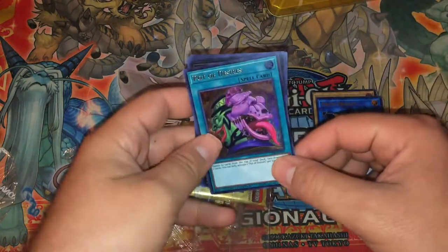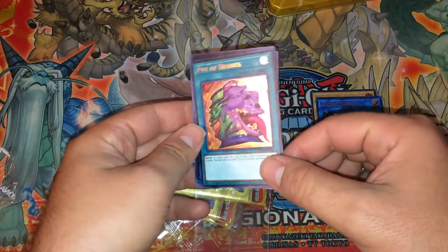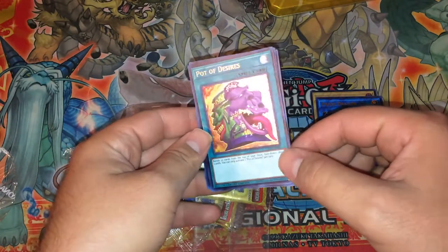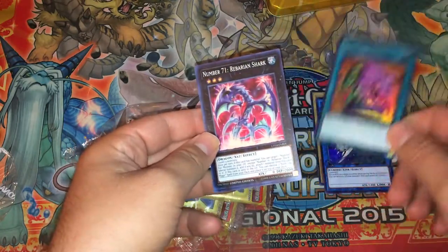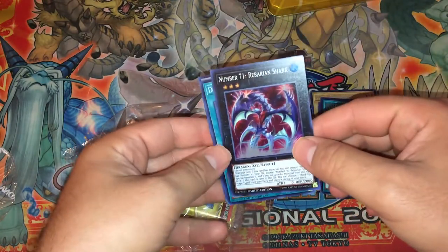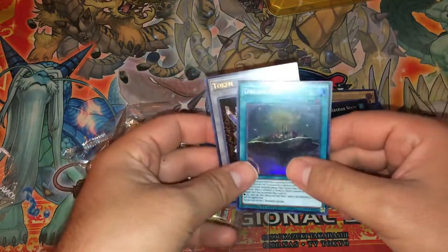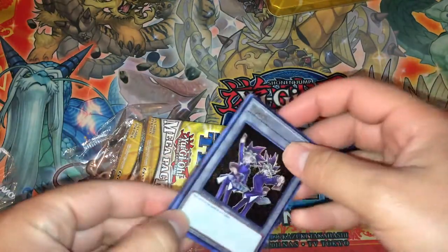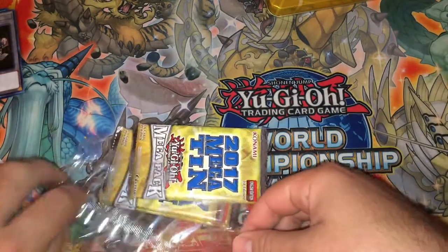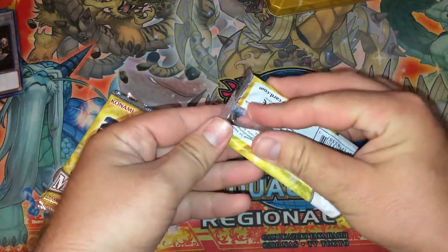Then we have the Pot of Desires — it's definitely not a bad Ultra, but I'm a little partial to my Secret Rares for sure. It is good that it is a promo now so everyone can have it. We have the Rebarian Shark — it's a little interesting card. And then we have Dream Land and a token. Dream Land's an interesting card, but I just feel like that whole Elder Entity stuff is kind of gone with Norden banned.